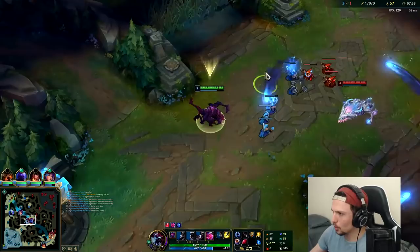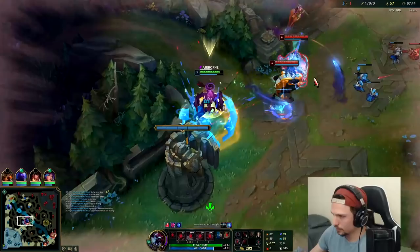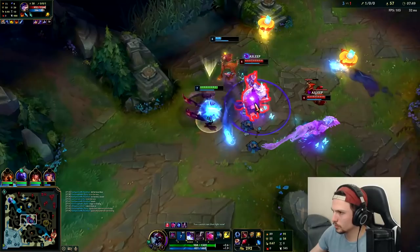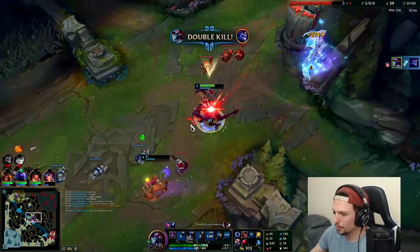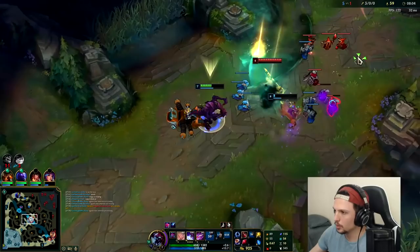That wasn't a very good Q. You want to send your Q more into the girth of the minions, not just a stray two or three in front. Got him — he needed to juke back into me. He might have been afraid that my W was up.